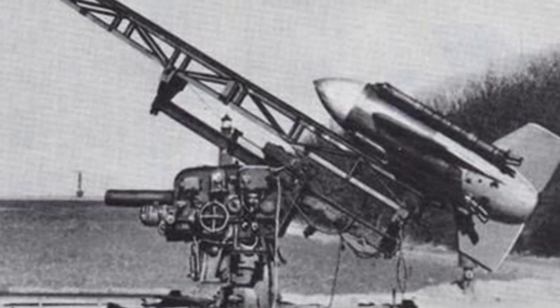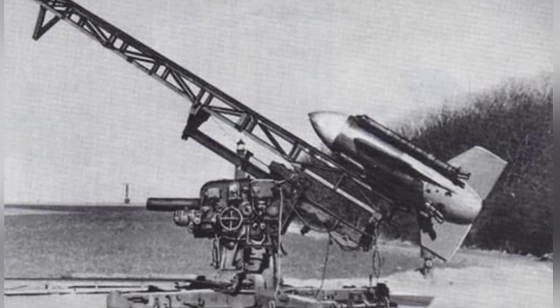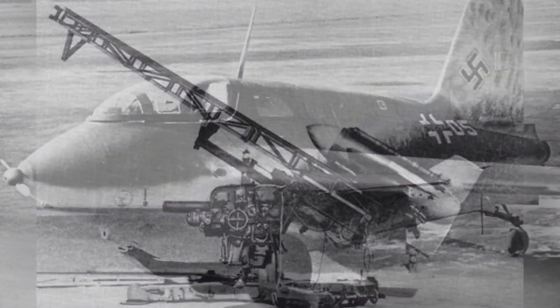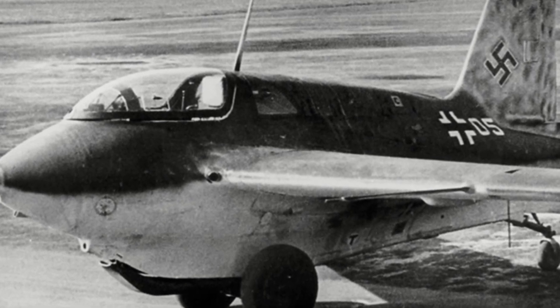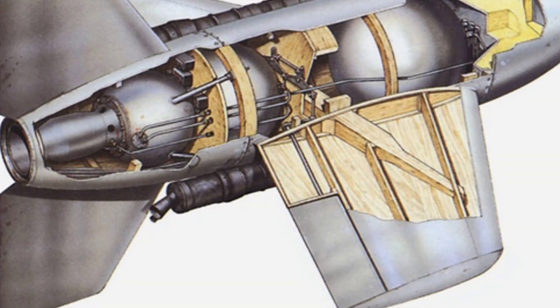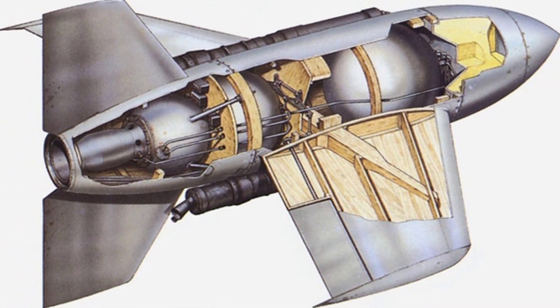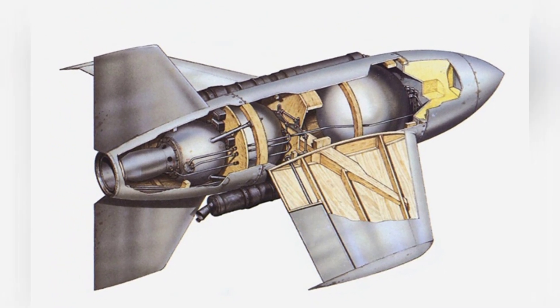The missile was equipped with a Walter R-1-210B rocket engine at the rear, capable of generating 2,150 kilograms of thrust, with a structure similar to the engine of the V-2 missile. An improved Walter rocket engine was also available as an option, producing 2,500 kilograms of thrust for the first 56 seconds before decreasing to 1,500 kilograms, allowing for slower speeds and increased operational accuracy at altitude. The missile was also equipped with four Schmidding 109-533 rocket engines providing auxiliary propulsion, generating a total thrust of up to 7,000 kilograms.